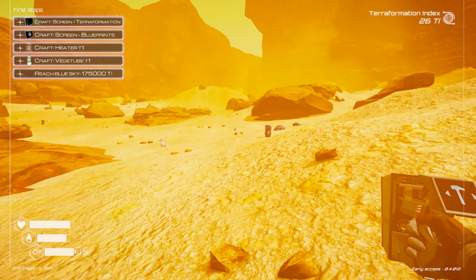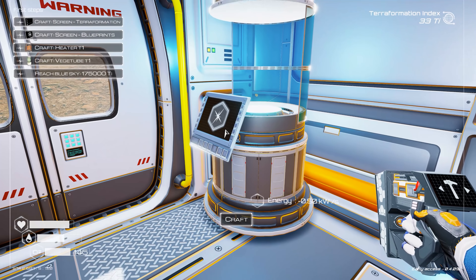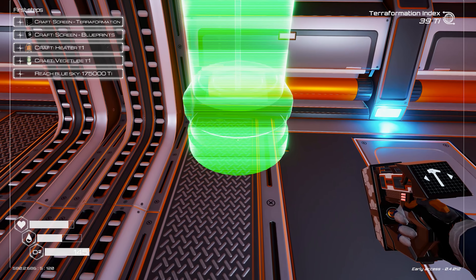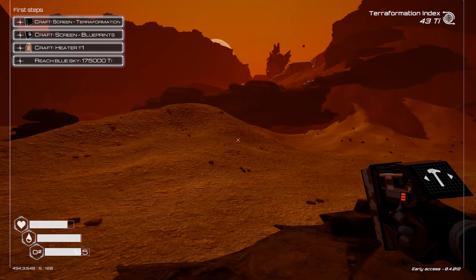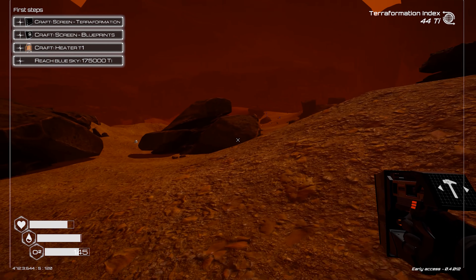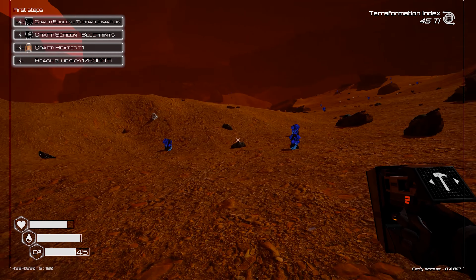This game's very forgiving in that when you deconstruct something you get the resources back. Oxygen is pretty much your only threat in this game too. Make a veggie tube now. There are golden crates in the game and there's one right next to the starting area, so I'm going to quickly run over and get that because it's got an oxygen producer in it.